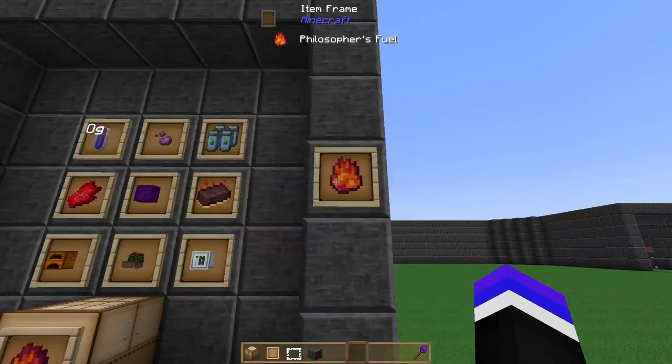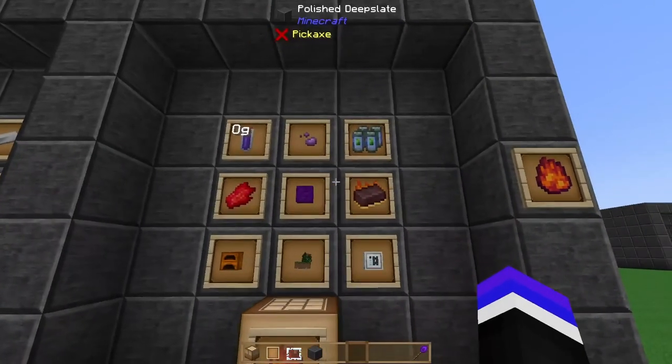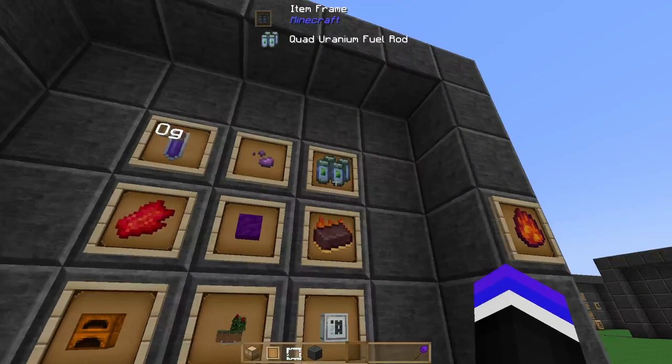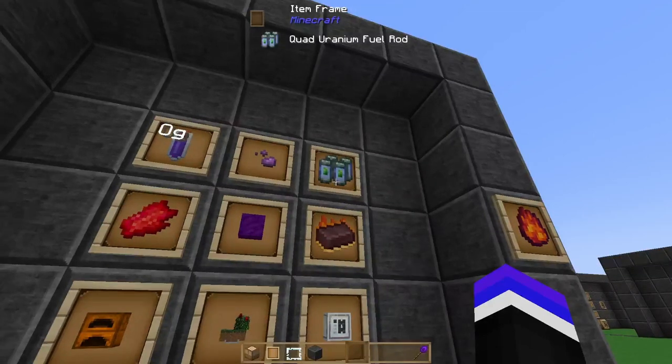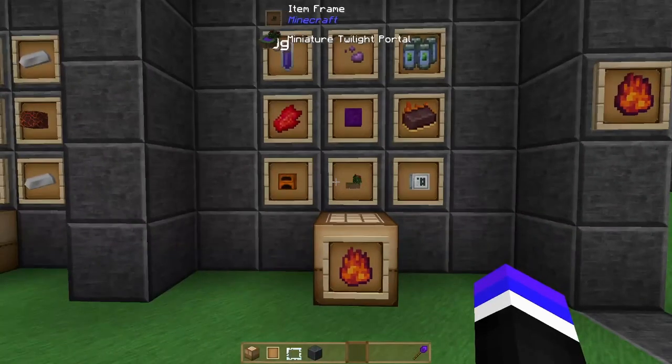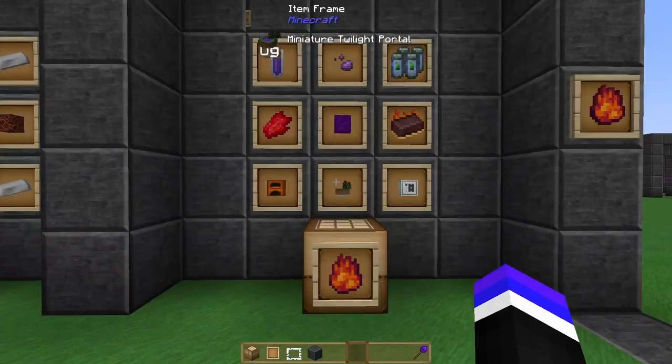The next piece of our ATM Star is going to be the Philosopher's Fuel. Like most others, we've already had some of these items crafted, such as the antimatter pellet and the quad uranium fuel rod. Some of these items will require us to jump into new mods that we haven't covered yet, as well as take a deeper dive into mods we've just briefly touched on.